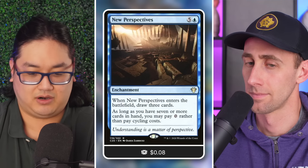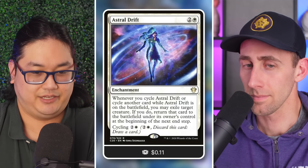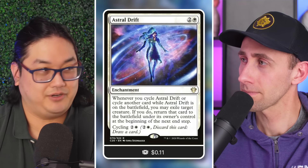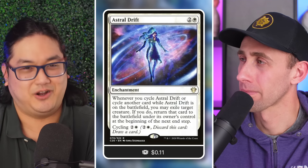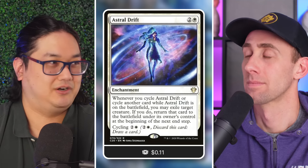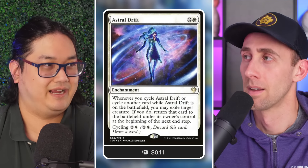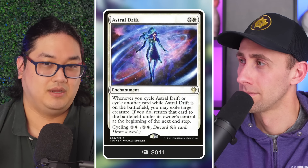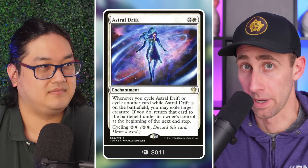In the cycling deck, cards like Astral Slide and Astral Drift — three-mana enchantments that blink a creature whenever you cycle a card — go from a weird or ineffective combat trick to something that happens turn after turn. With 58 cycling cards, you can basically stasis-lock a particular creature as long as you have cycling cards in hand. It's also really effective at protecting your own creatures from wraths or targeted removal.